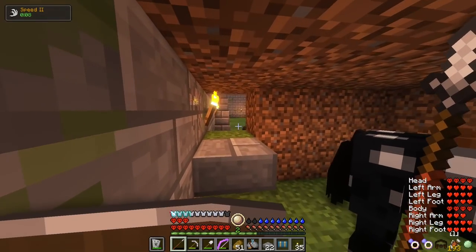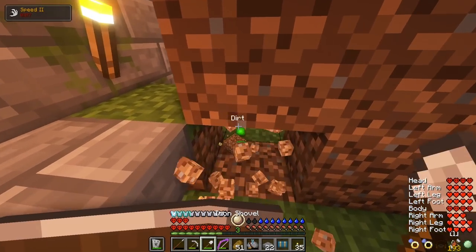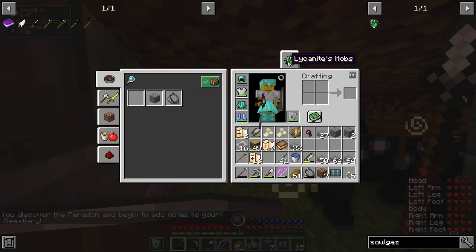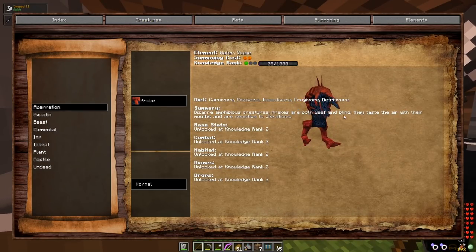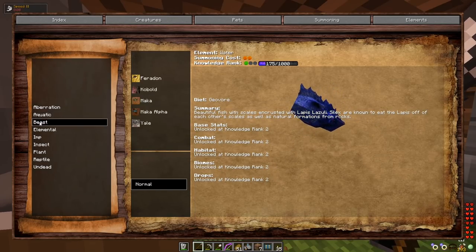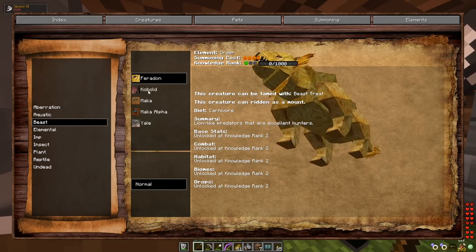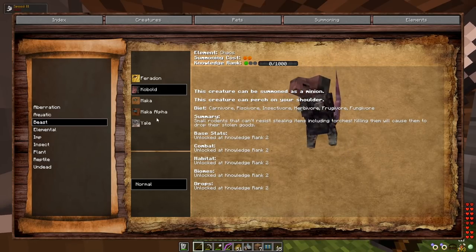A spider approaches and I exterminate it. Now it seems safe, so it is time to explain something in RLCraft. When you open your inventory, you can click on the soul gazer icon, and this will show you every mob you encounter from the Lycanites mobs mod. This is where you can see the status of your knowledge rank with each mob, and when you reach knowledge rank 2, you can then tame and summon that specific mob. You do need a summoning staff to summon, which requires magic skill level 8 to use.